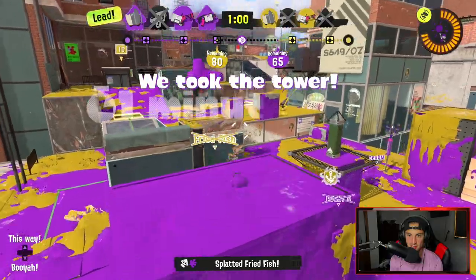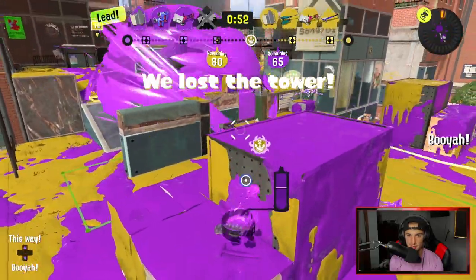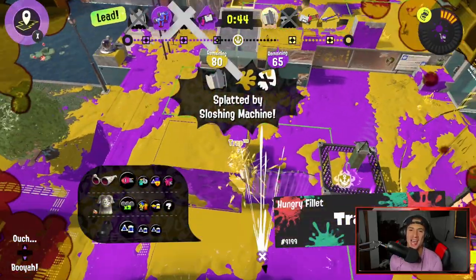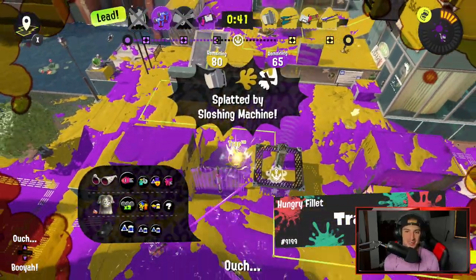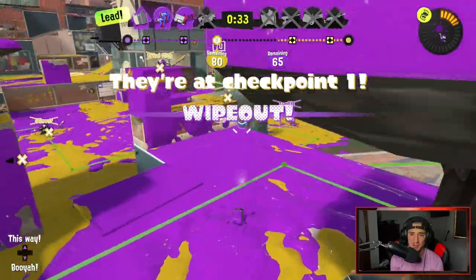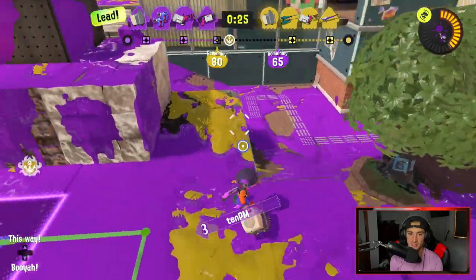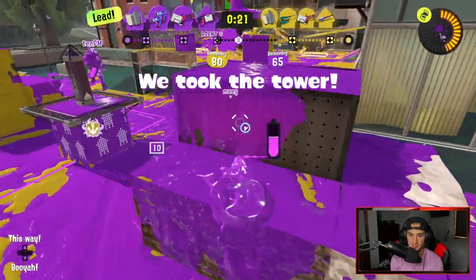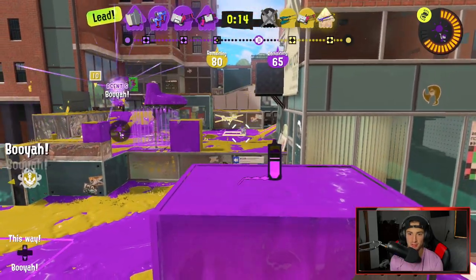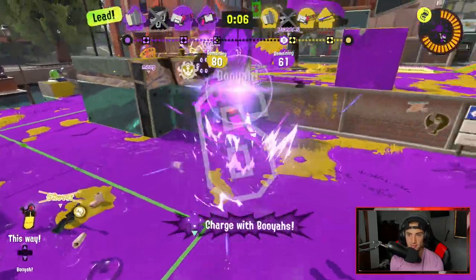Up on tower, let's ride it. I almost have Booyah Bomb. There's a nice kill. I see someone — they're chilling on me. He hit me from the other side of the wall. 40 seconds left, we're only up by 15 on a 65 — that's low. Defense is really strong here. I gotta charge my special — the specials are gonna be huge for defense and offensive pushes. I control all this ink, tuck a Fizzy Bomb into position. Love a Fizzy Bomb — I did some damage charging those guys.